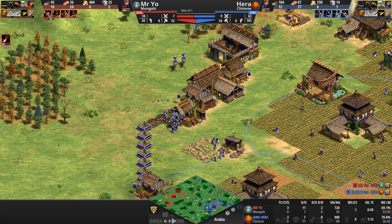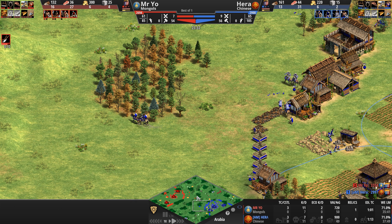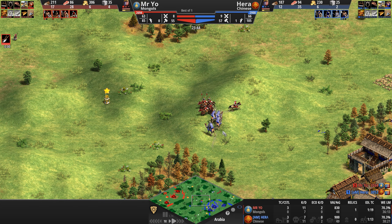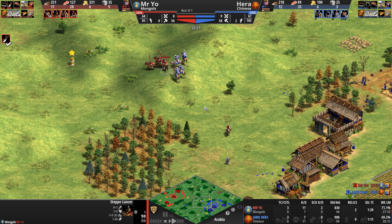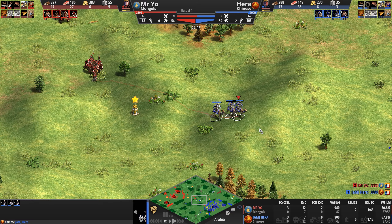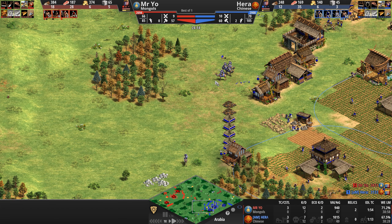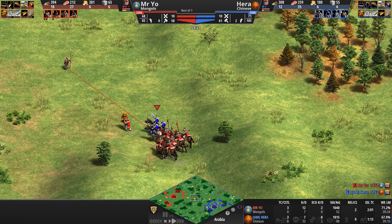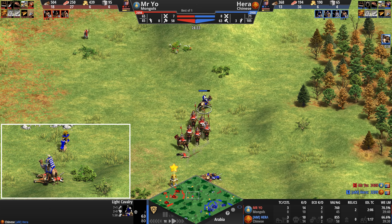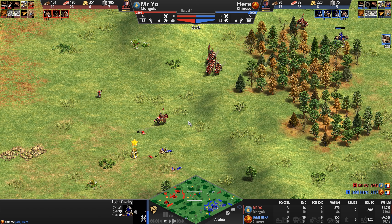Hera is healing up his army with two monks and has two extra villagers and two extra army count — four total supply ahead. The score though says otherwise: Mr. Yeo just under 10% ahead, 11 kills to seven. The step lancers are now plus one attack as well. The Chinese camel stays alive — no conversion just yet. Can they run away from monks? There is nothing the monks can do to catch up. The scout becomes a light cav and husbandry is now available for Hera as well; once this finishes, these light cav will be able to run away from step lancers very quickly.